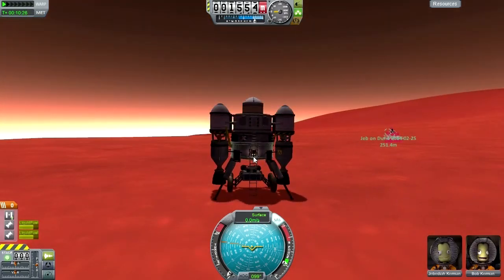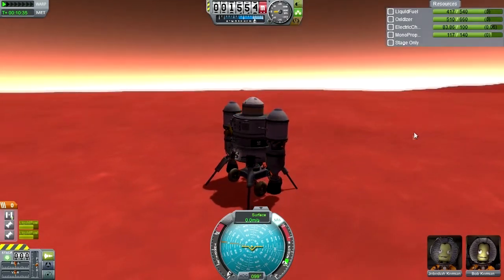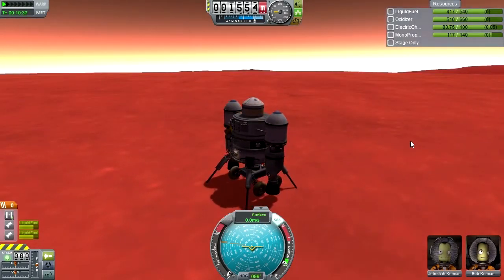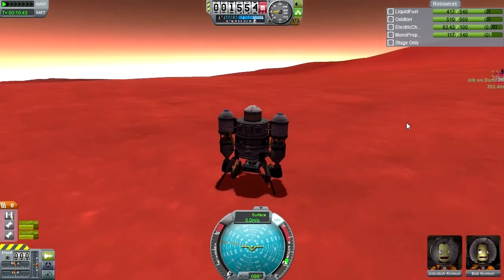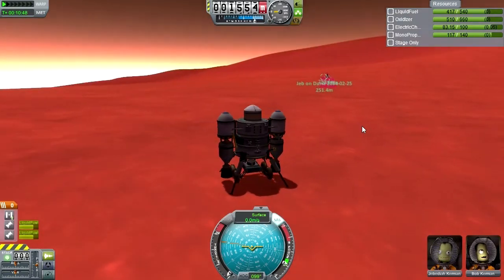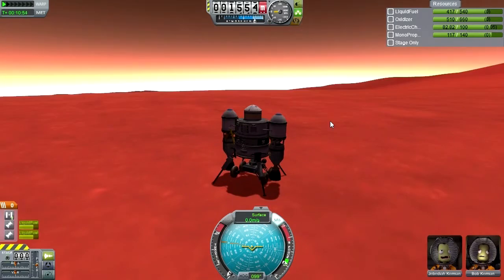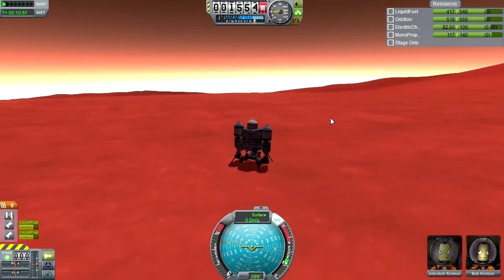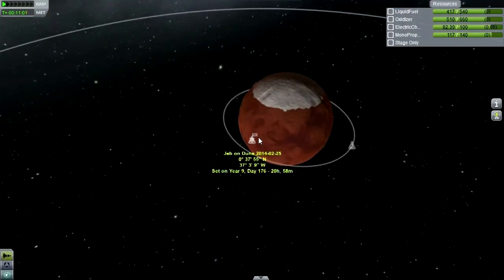We got to him and we can now bring him back, so let's retract the ladder. Our fuel situation is quite excellent actually — I planned for a lot of margin in order to make sure we could fly around a bit just in case we weren't close enough. Our re-entry into Duna turned out to be pretty good so we didn't have to do too much of that.